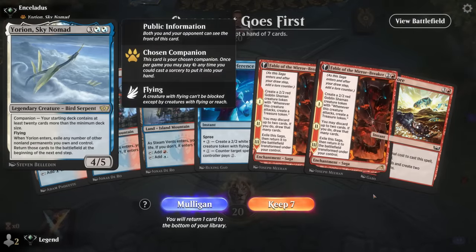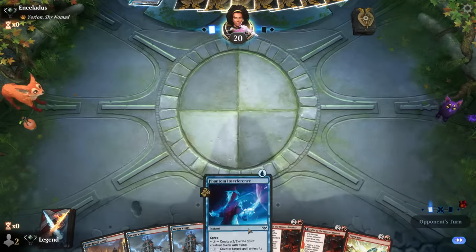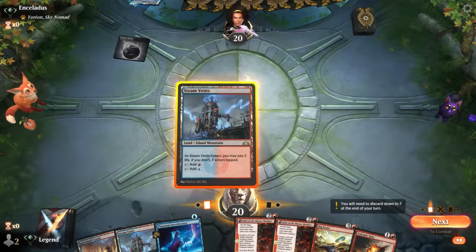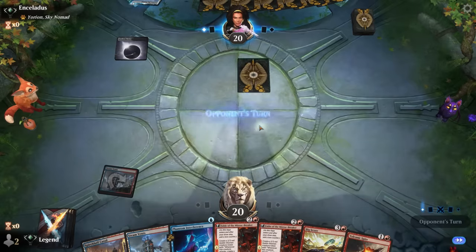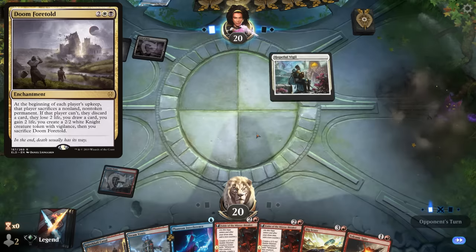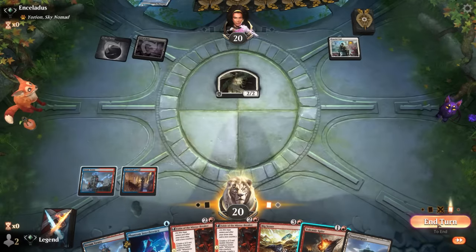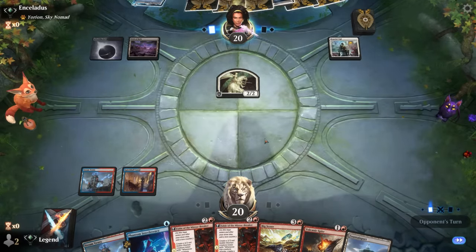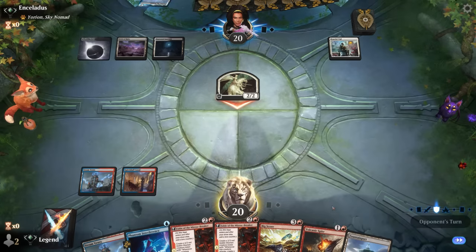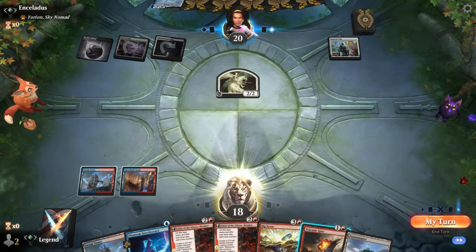Game four — on the draw facing Yurion, typically Blue-White control. This hand isn't bad with counterspells and card draw. However, the Godless Shrine makes me think they're more on a Doom Foretold-type Yurion deck with lots of discard and enchantments that provide value. We can Volcanic Spite their knight if we'd like, but want to keep up Interference so we take two damage first.